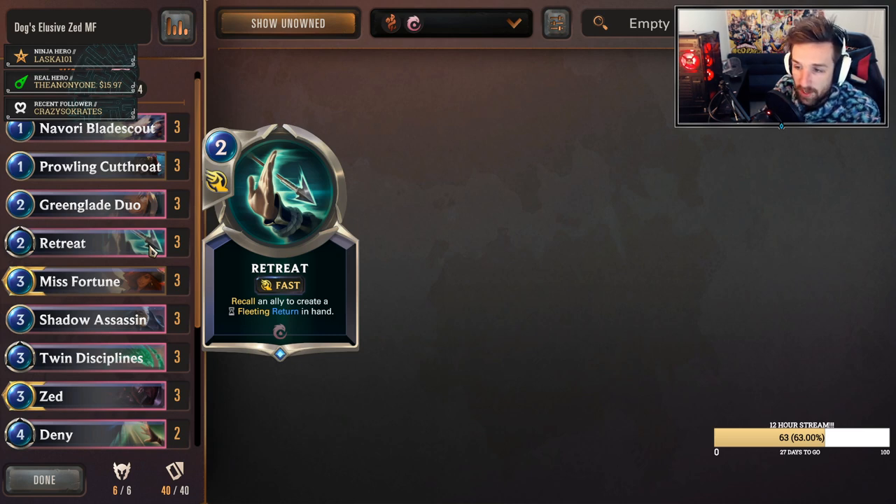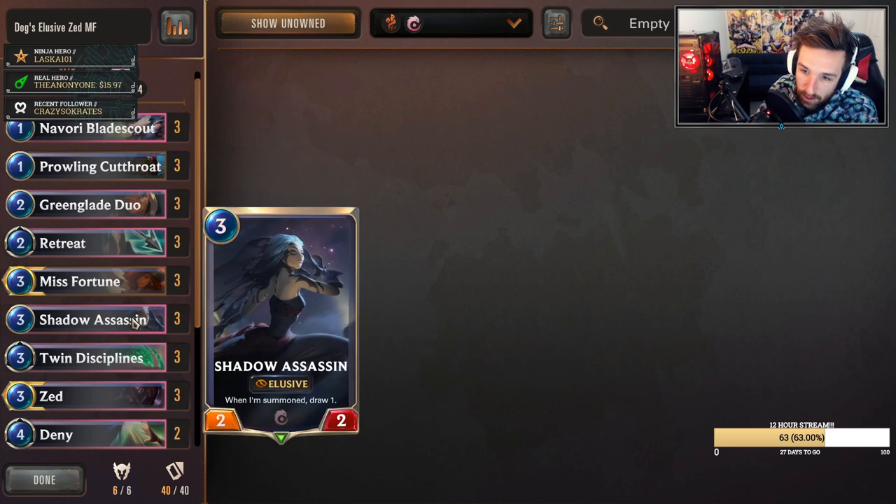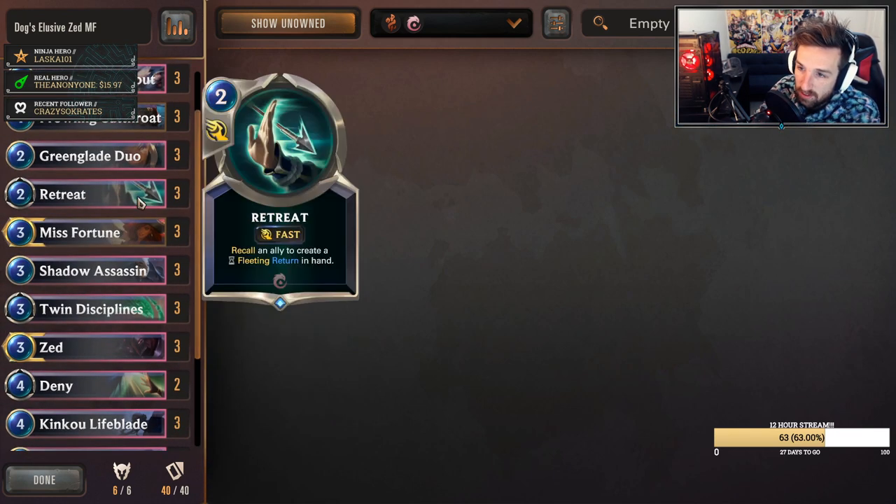I had a few games here and I just found Retreat doing so much for this list - it's actually insane. You can do so many flexible things with it. You can often use it just to buff up your Greenglade Duo for turns, obviously find value from it with Blade Scout by giving it elusive again, denying your opponent's removal, getting value from Shadow Assassin. You can even get value from Wayfinder if you really feel like that's the need. You can retreat your key cards - this card is insane. You just have to find the right moments where it finds a decent tempo play, because it's all about the tempo.